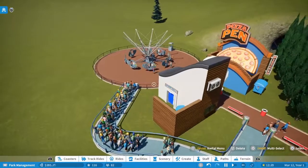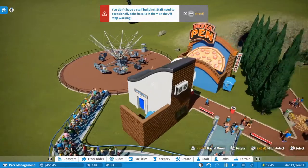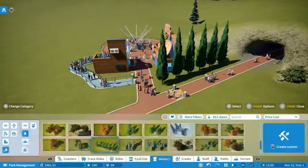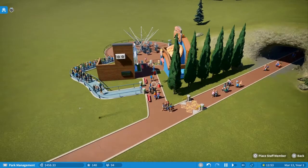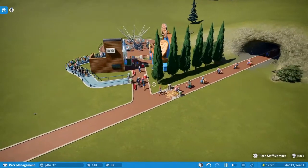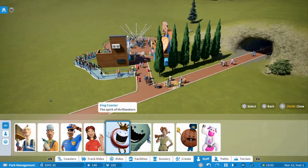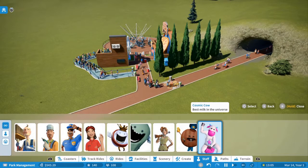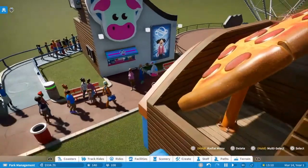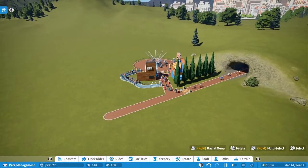As I can see there's a big line here so we can add the price a little bit. And we need staff — first indeed. We don't need that much for now. A janitor here is okay, and a mechanic for if the ride closes down — that's also fine. We have Cosmic Cow, let's make that one here. And now we have to wait until we get more money.